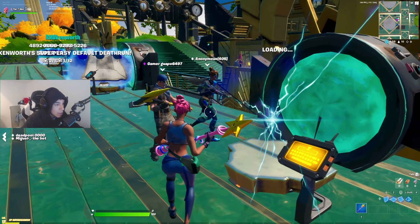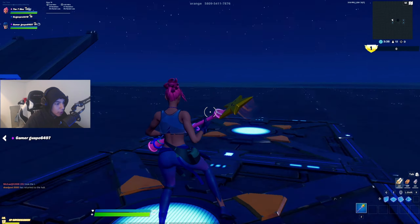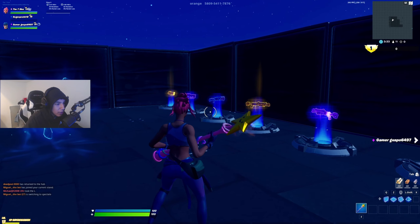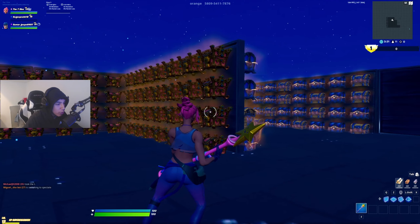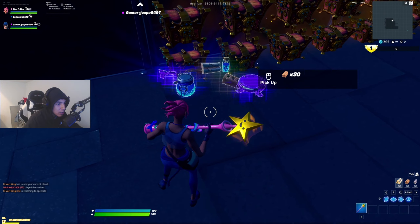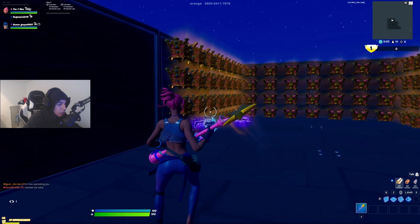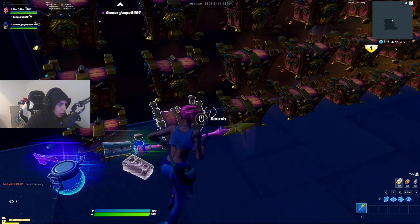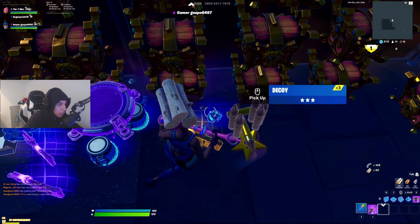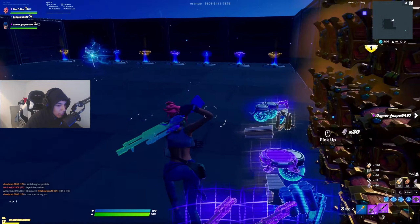Once you've started the game, go into this little teleporter right here. Inside, there are some extra guns lined up for you to use, but this is where you'll get the charge shotgun. Open up these chests — it's not always going to happen on the first one, so you have to open up a lot of them to get the shotgun. There it is — boom!